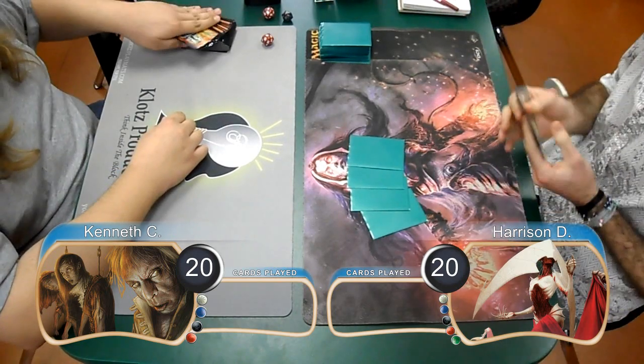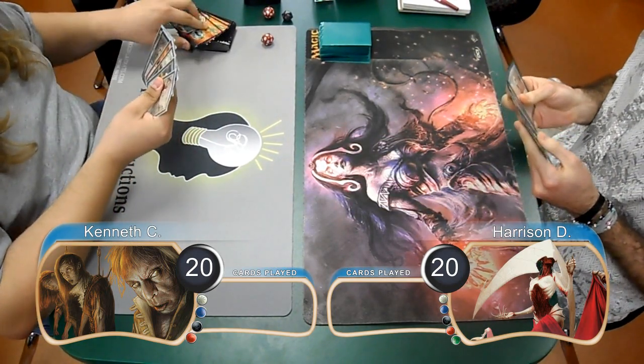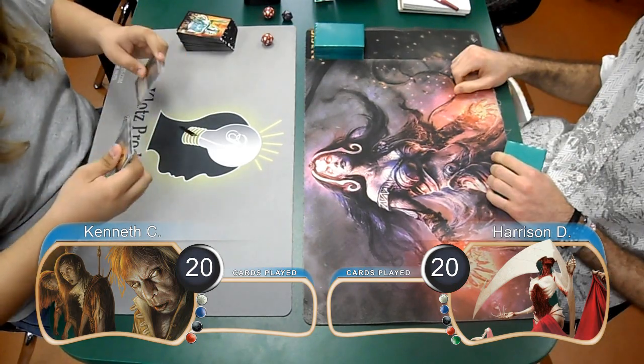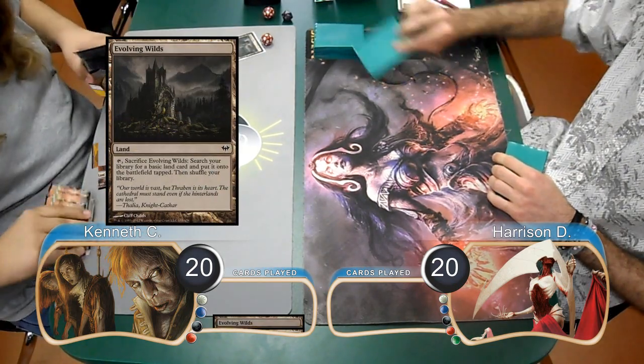For this match, we have Kenneth playing four-color Heartless, and he's going up against Harrison with Frights. Kenneth took a mulligan down to six for this game, and started off by laying down an Evolving Wilds and then using it to search for a Plains.